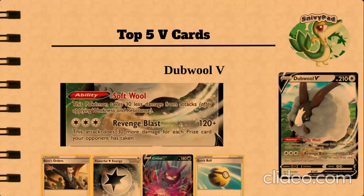Early game, this attack isn't really that good. Keep in mind that you can use powerful colorless energies on it. But late game, if your opponent has taken 5 prize cards, that'll be 150 damage more, which will make it 270 damage. And then with 4 powerful colorless energies on there, you'll be able to do a total of 350 damage, which will knock out any Pokémon V-Card. Which is quite literally insane.